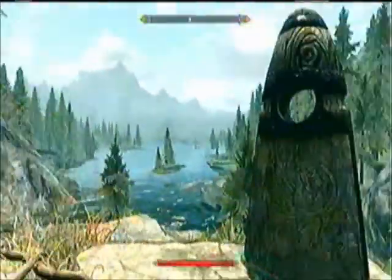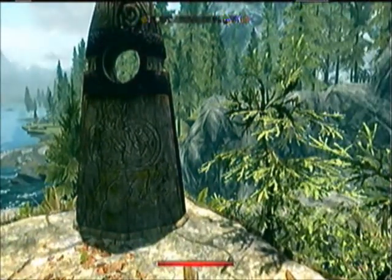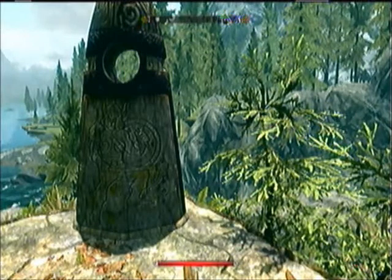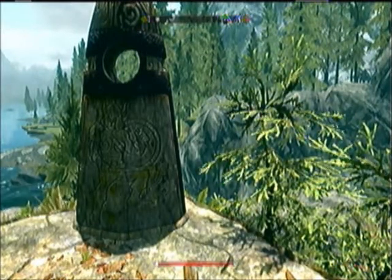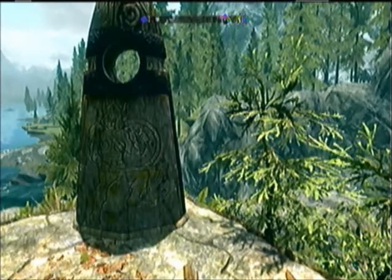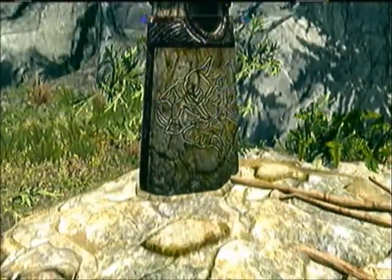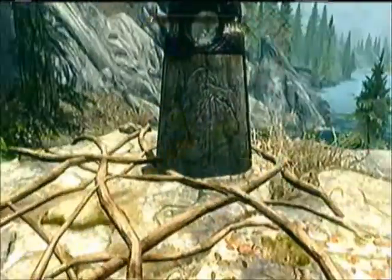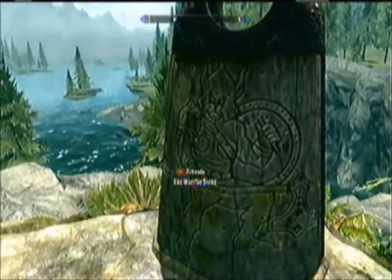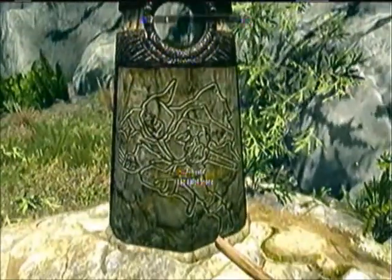So for those new to Skyrim, I'm going to tell you what these are. These are the Standing Stones. There are 23 of them, something like that. The Standing Stones give you special additional perks. These specific three give you the base RPG EXP boosts — you get EXP for the Warrior classes, EXP for Mage, and EXP for Thief class.